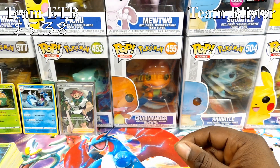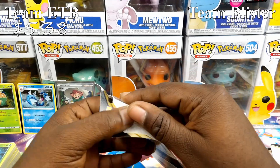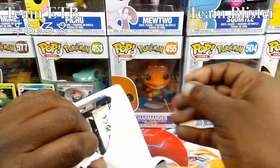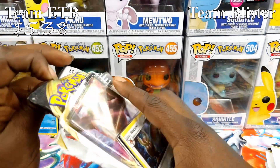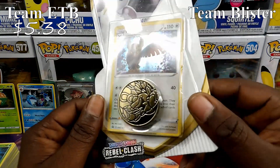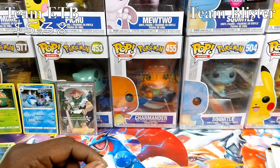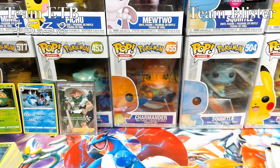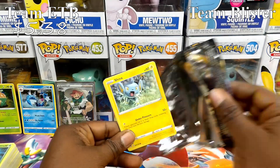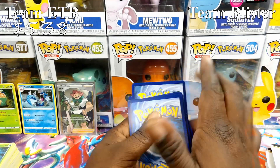Alright, so far that's our three pulls from the ETB. We'll go ahead and get into these single pack blisters first. Seems like these single pack blisters from this set actually got some pretty good pulls in them. And of course you get your Noctowl Promo and then your Kommo-o coin — I'll slide that to the side since we have so many of them.